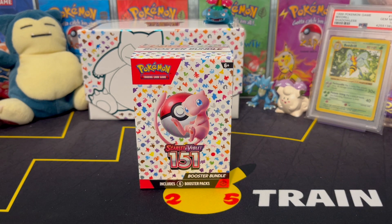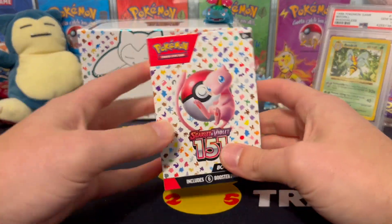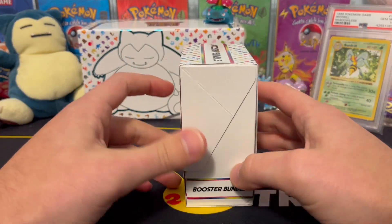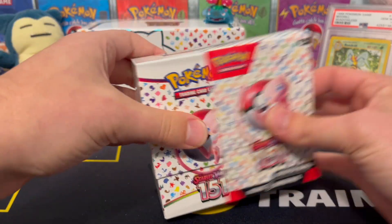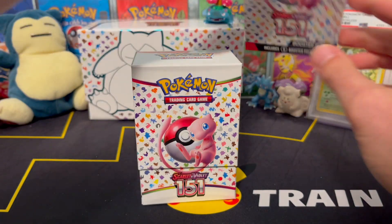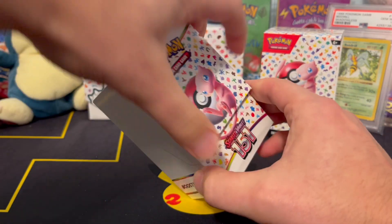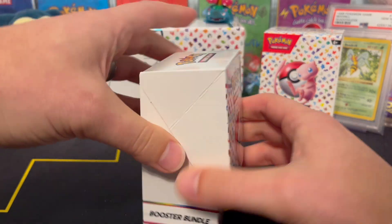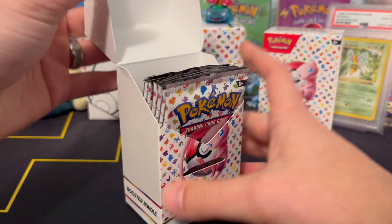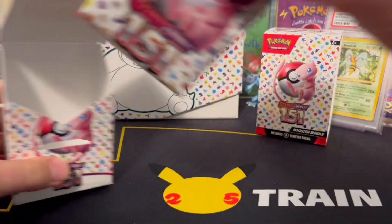But if you want to get the other promo cards like the Alakazam, the Zapdos, the Snorlax, and the Mew from the UPC and all that good stuff, then you're going to have to buy those other products. But for just straight-up Booster Packs, this is the way to go. Really good price compared to everything else. Just packs and nothing else — six of them.